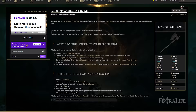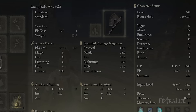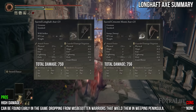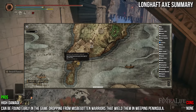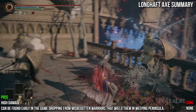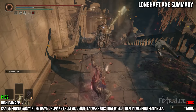Up next is the Long Hafted Axe. It shares the default moveset of most great axes and deals physical damage. It's a very heavy great axe weighing 12.5, requiring a lot of strength and a few in dexterity. It is slightly longer than the Crescent Moon Axe and has slightly more damage overall, though it lacks the Crescent Moon Axe's sweeping R2 attack. It can be found very early in Castle Morne, dropping from Misbegotten Warriors. The Long Hafted Axe is closer to the Great Axe's damage across most infusions than the Crescent Moon Axe — making it a better candidate if you want infusions other than Fire. You can two-hand it with an ash of war like Sword Dance, or use it with a great shield.